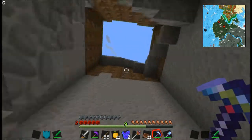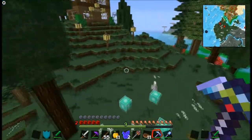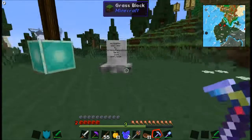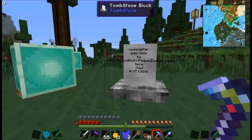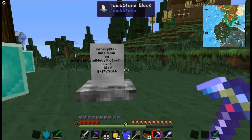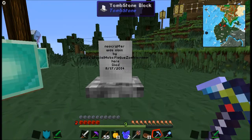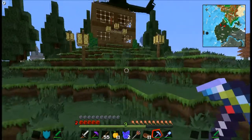I've got some cobblestone smelting up, and it should be done. I've also got some glass smelting because I want to make the Osprey. Right next to our gamma radiation field is a tombstone which says: 'Neocryptor was slain by entity.specialmobs.plaguezombie.name.'